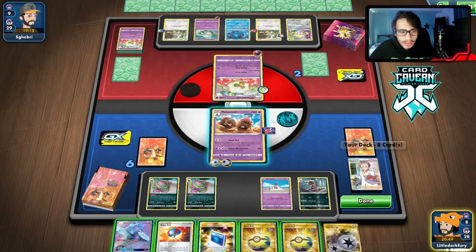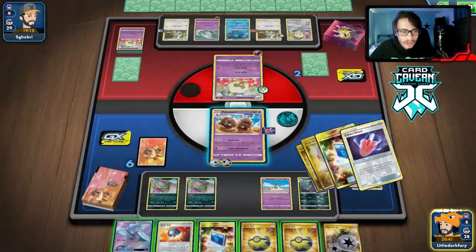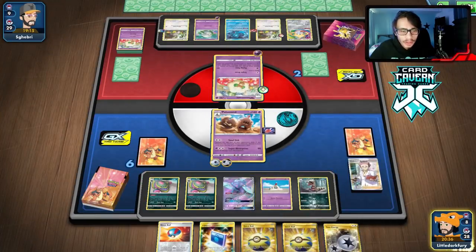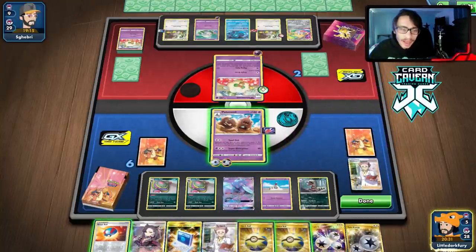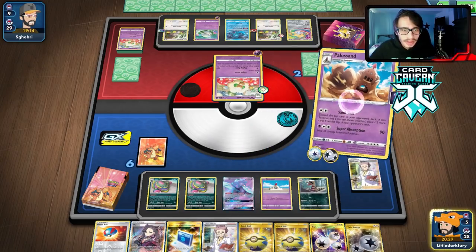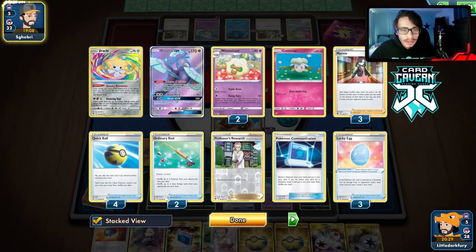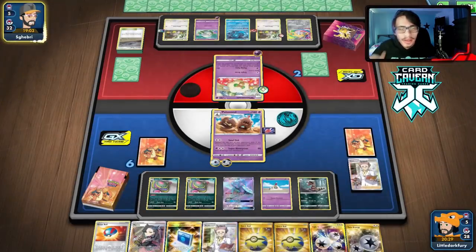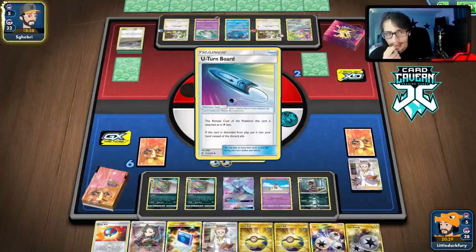I don't think they play three Boss. If I bench Oricorio and they Boss it, we just lose. I think we just avoid benching it and hope. They might Marnie me though — that's my only issue. We are low on supporters but I don't think they play three Boss or they would have played it by now. We're gonna play Oricorio down and risk it. We pass. If they don't Marnie here, we win the game.